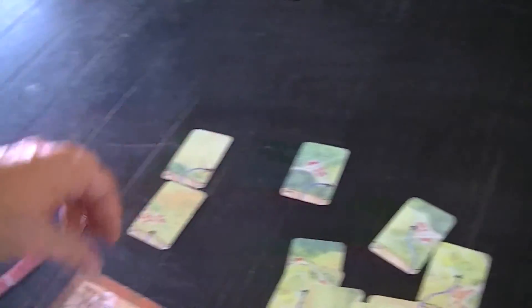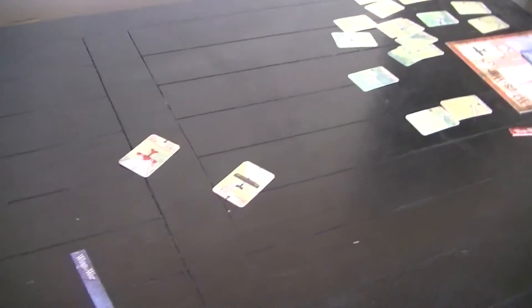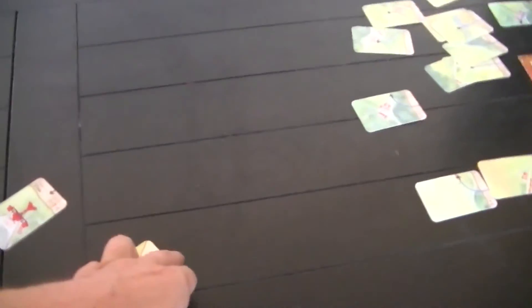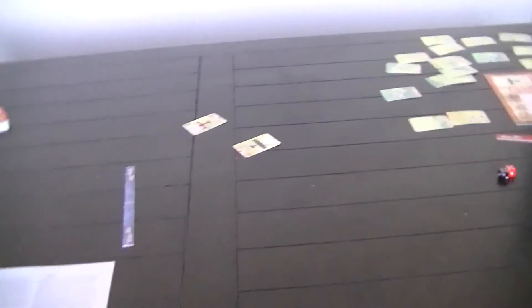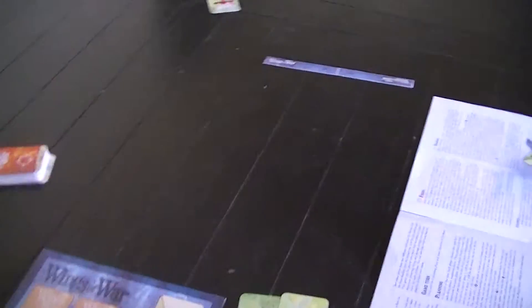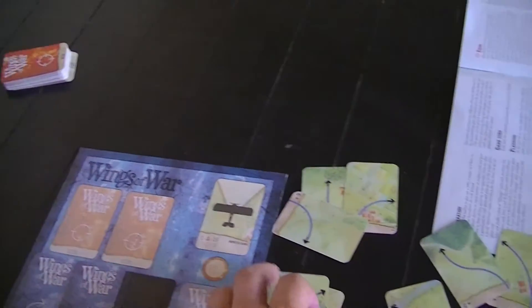Did I do this straight after the Immelmann? Yeah, okay. Now for our Sopwith here, he cannot do the Immelmann. A tight turn? Well, we could be dancing around like that forever. How do I get out of this situation? I get out of this situation with an Immelmann. The best way to do that is to get a straight, an Immelmann, and a straight. We'll see how this all plays out — it could work fine, it might not.